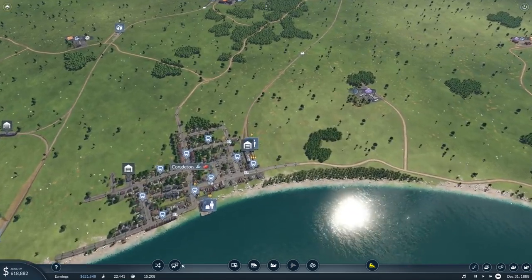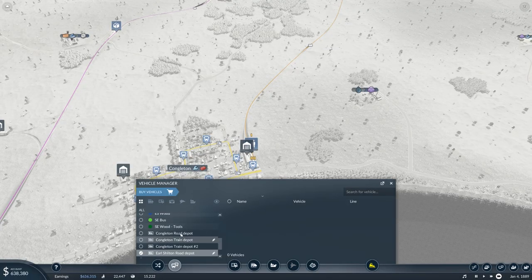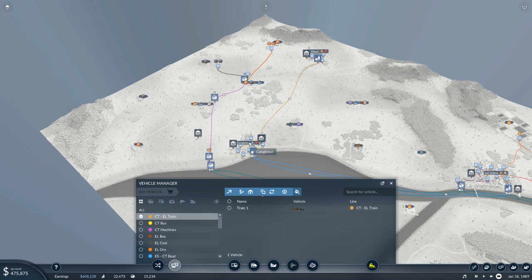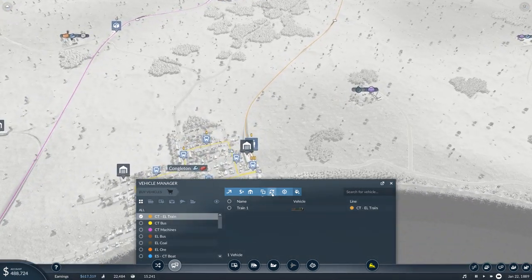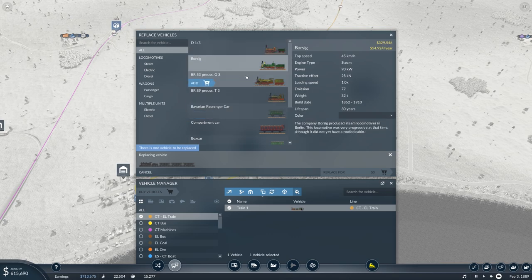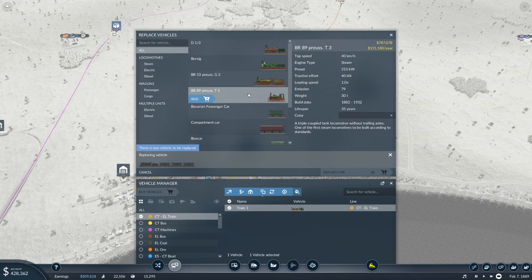We are going to go over to our vehicle manager and check the CT to EL train, because that train is garbage. We are going to replace that vehicle. That one's got more tractive power but it's not as fast. So we are going to add that one. And we want some better cars.